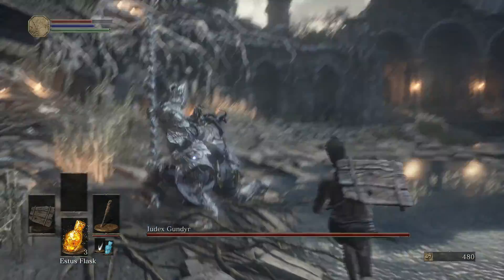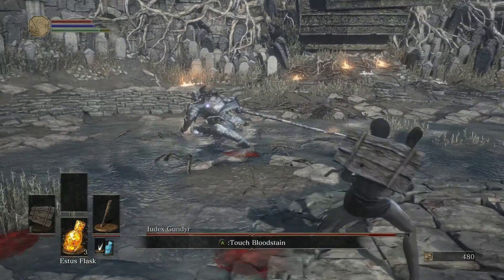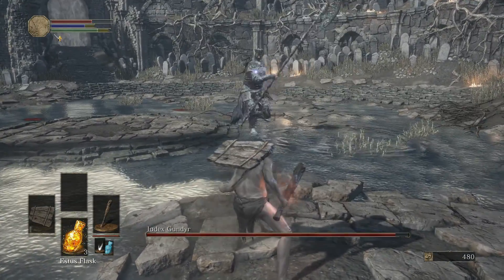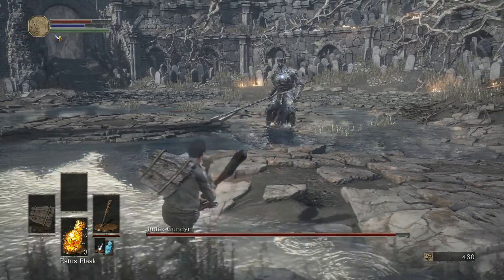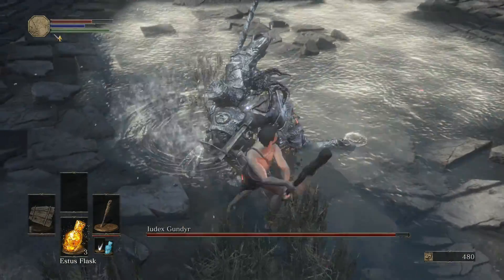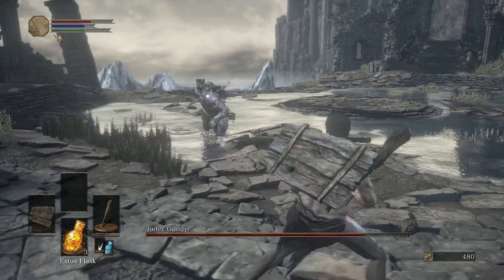All right, here we go - let's try again. We're watching him: he jumps and then we get two good attacks. There was one, but you can always get two. If you try for three, sometimes that might end up with you dying. I used my skill. He's sidestepping, which means he's going to jump - so there we go, one, two, back off.